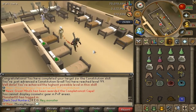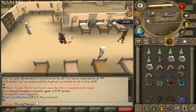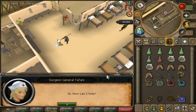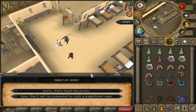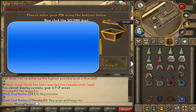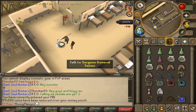Let's find the person selling the cape — they should be easy to find. Here we go, talk to the surgeon. Can I buy the skill cape of constitution from you? It's 99k, and I've got to do a bank pin which I'll edit out.